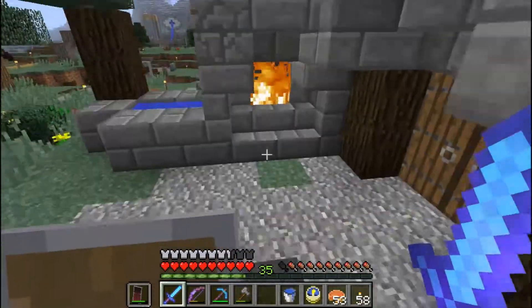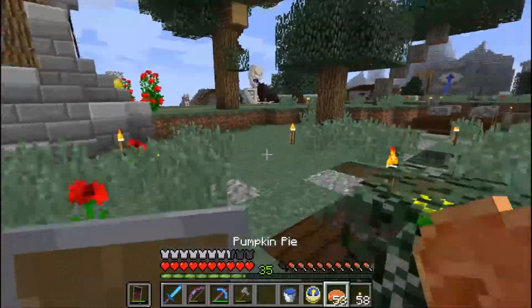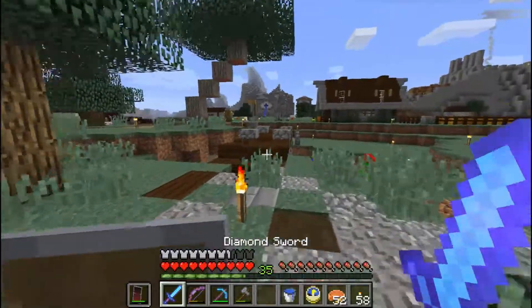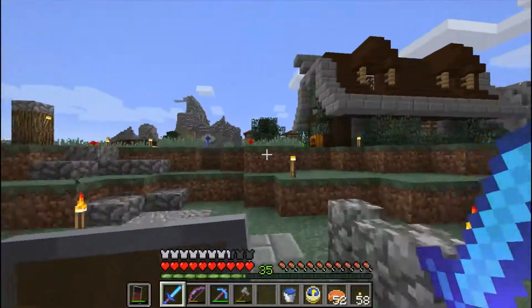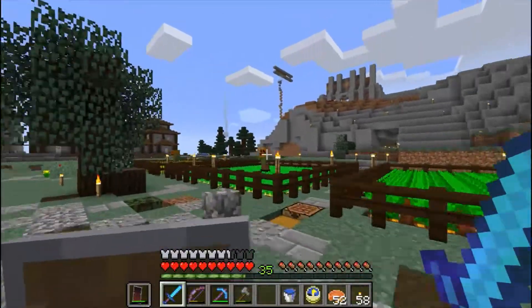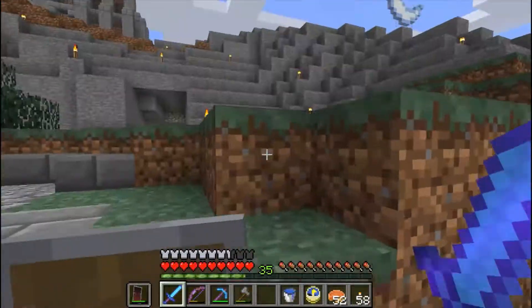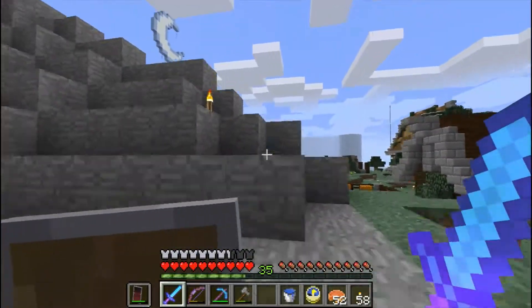Blacksmith — using a wooden pick for the blacksmith sign, which I'm not too sure is the right thing to do. I'm on pumpkin pies at the moment, just because Dai has been slaughtering an awful lot of the animals in the belief that they're causing lag at spawn. And as Ben rightly pointed out, nothing to do with all of his buildings and things that are going on at all.